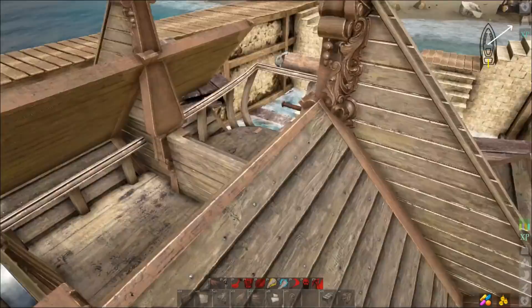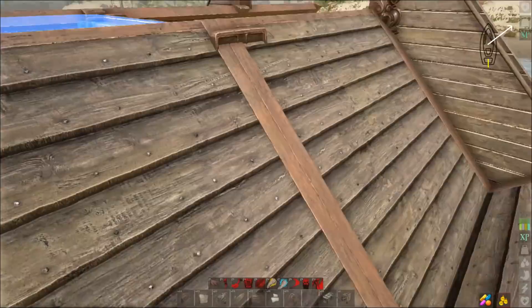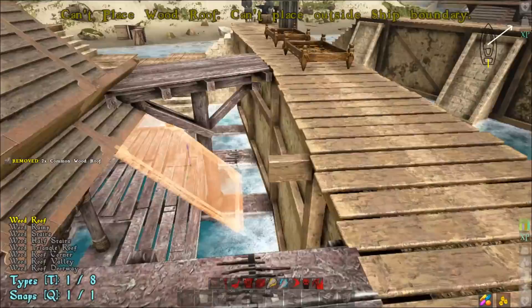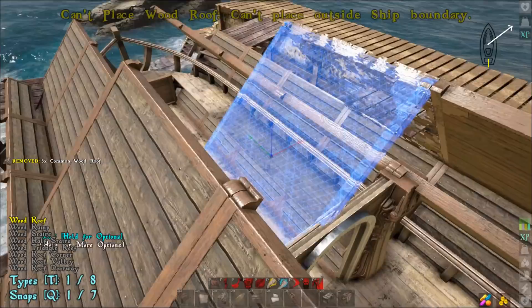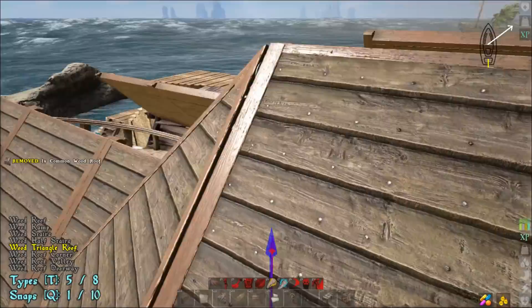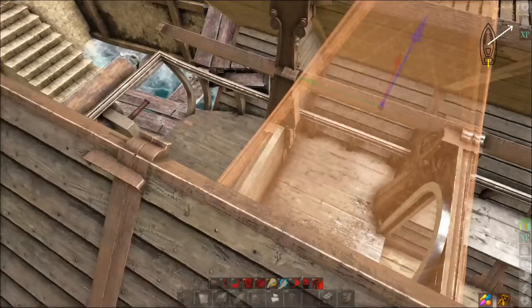Now we're going to do the armor across the back. Grab your sloped roof pieces and do one there, one there, and one there — so three on each side, putting you at six total there. Then transform to the triangle roof pieces and snap them inwards. Do the same thing on the other side, snapping inwards. That's two more pieces used.